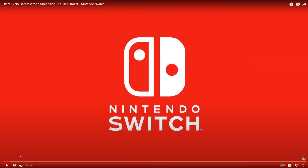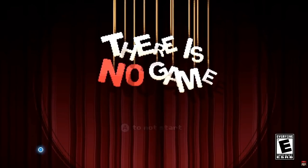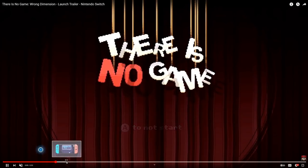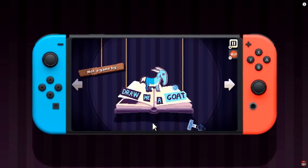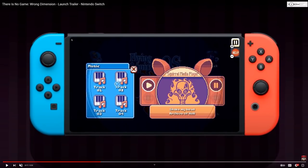So this is a trailer for 'There Is No Game: Wrong Dimension' — it's a really short trailer for an old-school game with a history behind it. What you're seeing right now is a bezel-less Switch. Technically, the normal hardware bezel is still there, but the black bezel that's usually on the inside is gone.